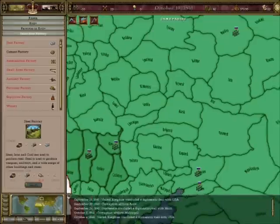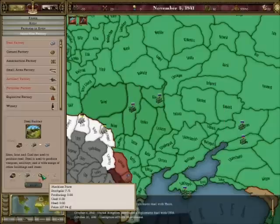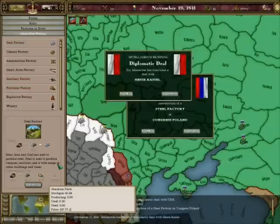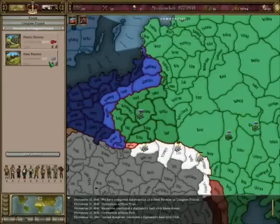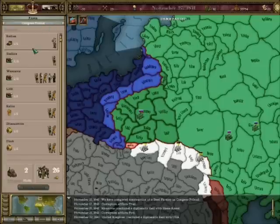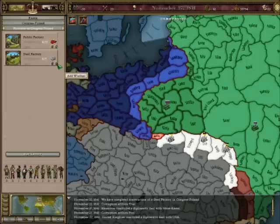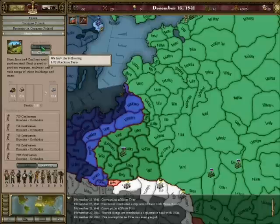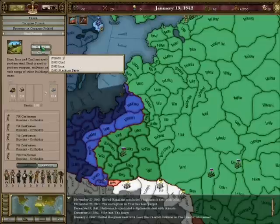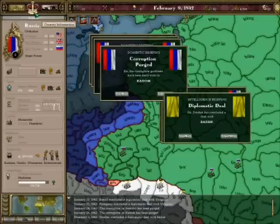A lot of factories when you start playing as Russia are already there, but many aren't actually all that profitable. You'll have to look at the ones making money and decide whether to move people from, say, a glass factory into a steel factory you've just set up. In places like Poland, I wasn't actually able to change the population all that much because my political situation was prejudicial to minority groups. So because they weren't ethnically Russian, I had to move them from the fabric factory into the more profitable steel factory by clicking minus by the fabric factory and plus to add them to the steel factory.